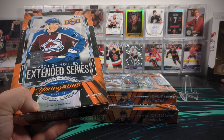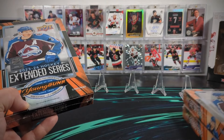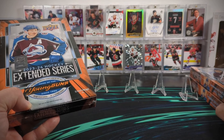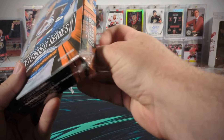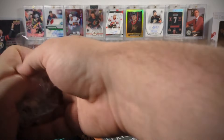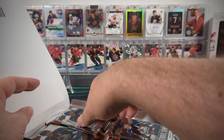You've seen a lot of this product by now. So going into these last three boxes, I'm still missing four young guns and three first round draft picks. Of course, Conor Bedard is the notable one that I'm missing. So hopefully we can find all of those, but especially Bedard, in these last three boxes.